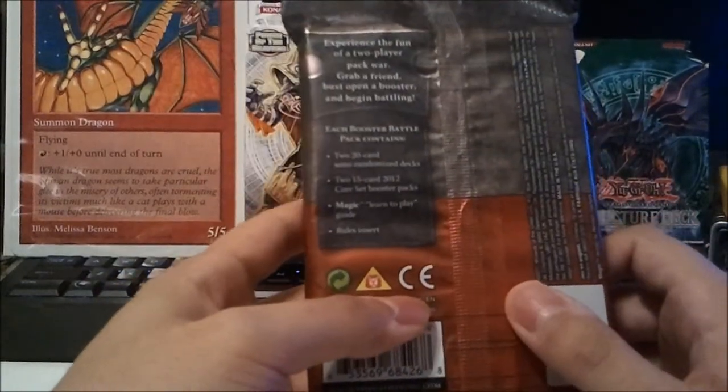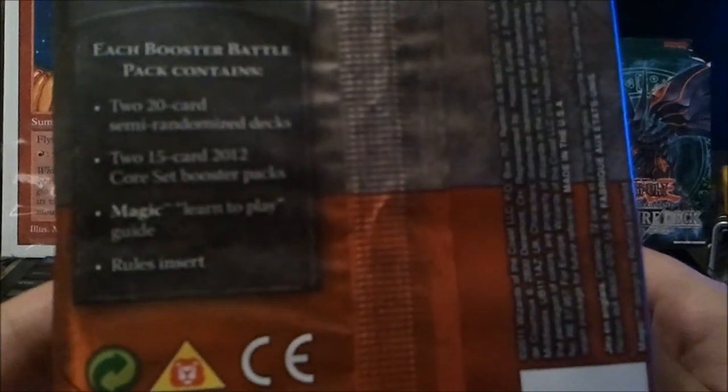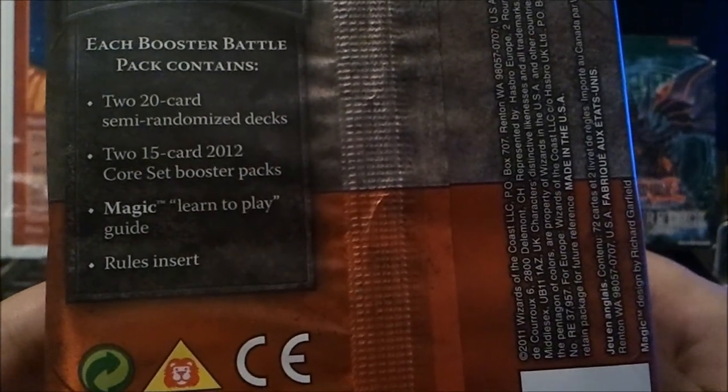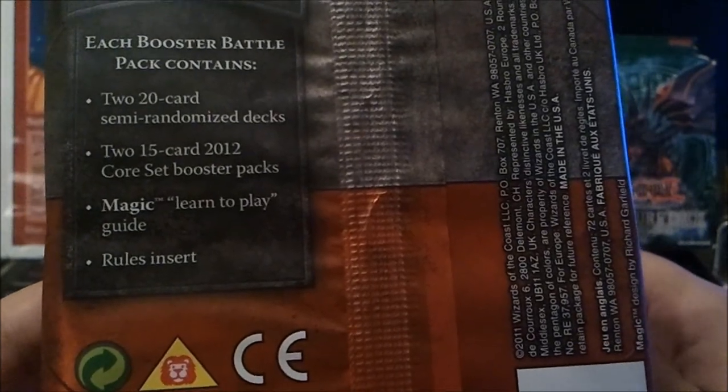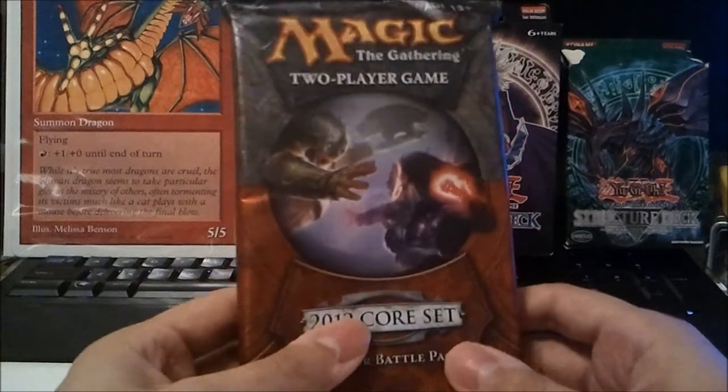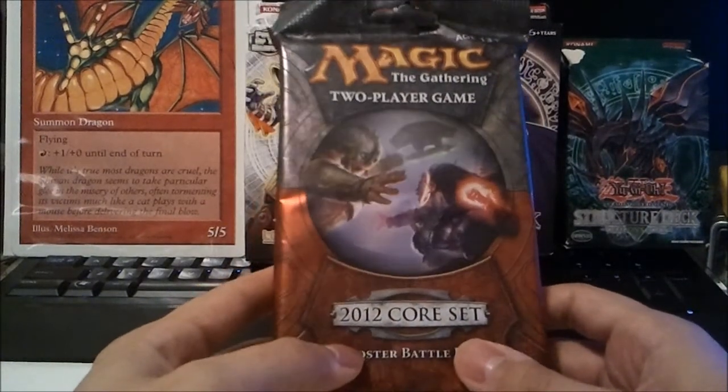In addition to the two booster packs, you also get two 20-card semi-randomized decks, two 15-card packs, a learn to play guide, and a rules insert. This is kind of cool because lately Magic is getting pretty bad about giving rule books out with the advent of the internet and everything.